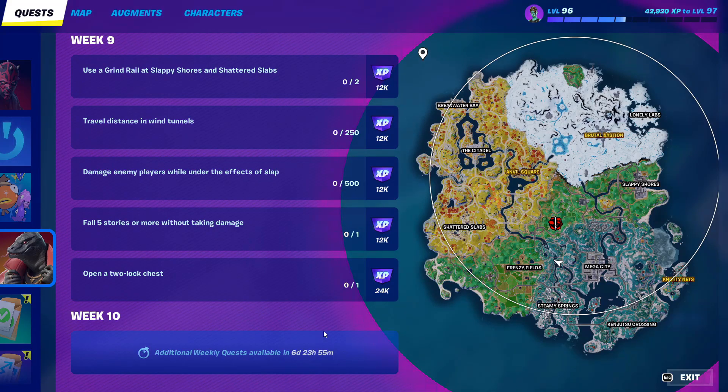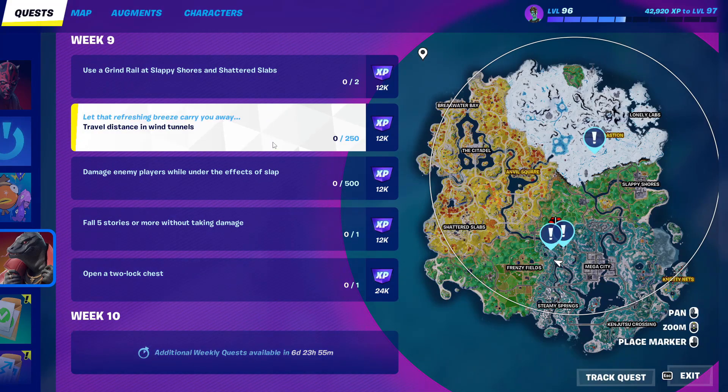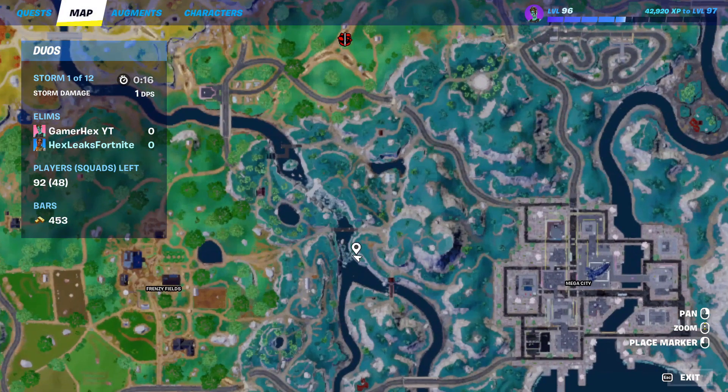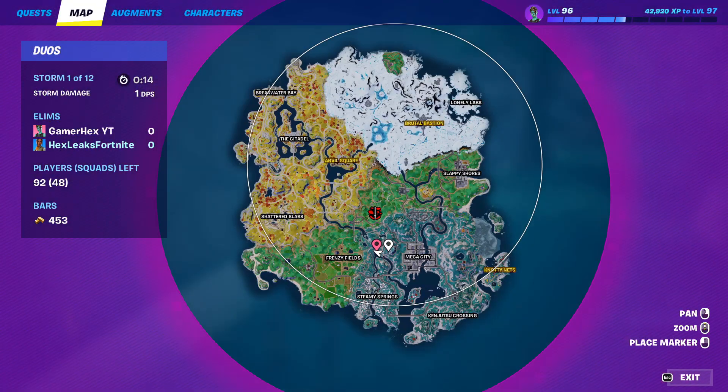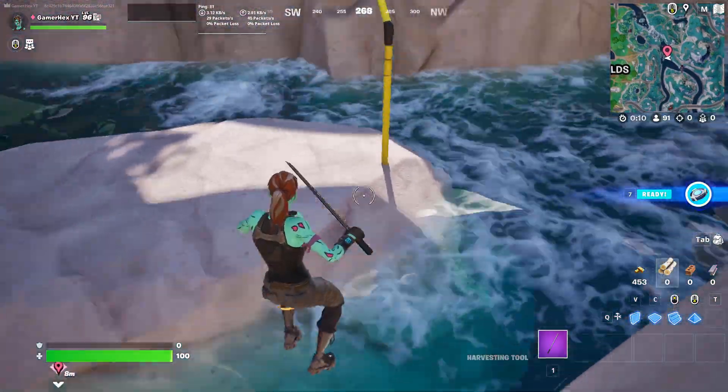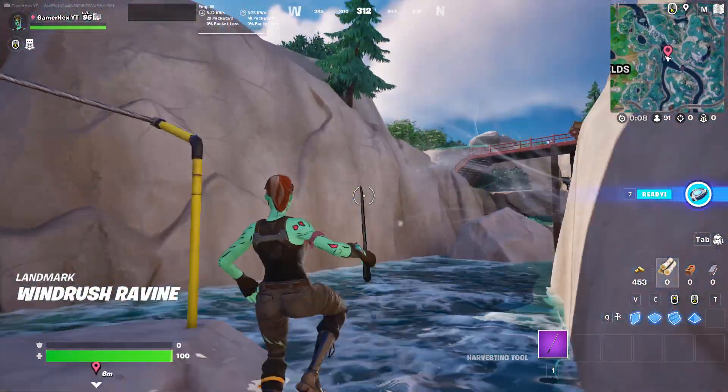Hello everyone and welcome back to Fortnite Advanced. So if you are trying to do this quest which is travel distance in a wind tunnel, simply you will come to the beginning of the wind tunnel, which exactly can be found here, so you can travel really far. Come to this area and you will see this zip line.